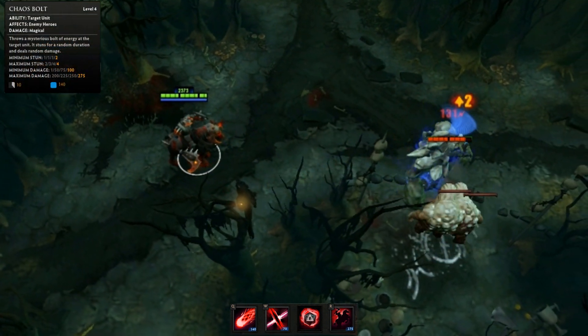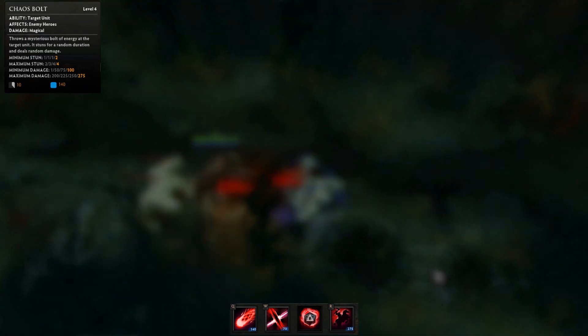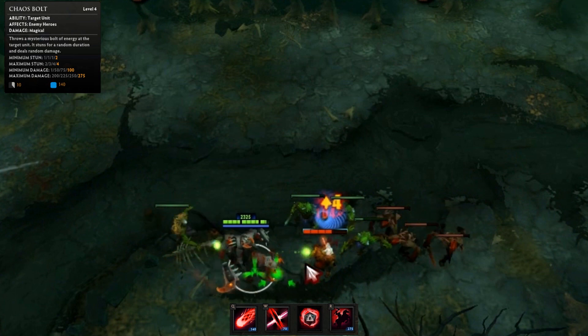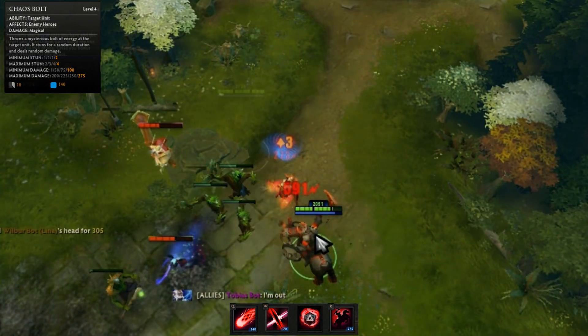Chaos Bolt is a stun that deals random damage between 100 and 275, and stuns for a random time between 2 and 4 seconds. The stun duration and damage dealt is displayed above the target unit and is visible by both friendly and enemy units.